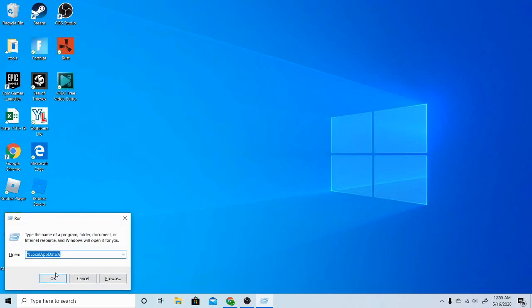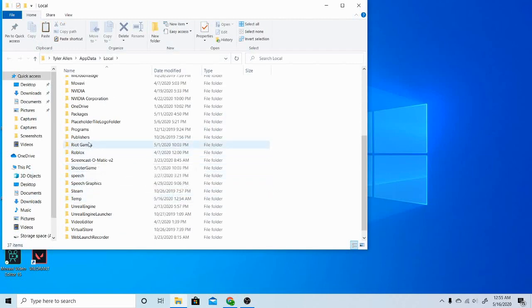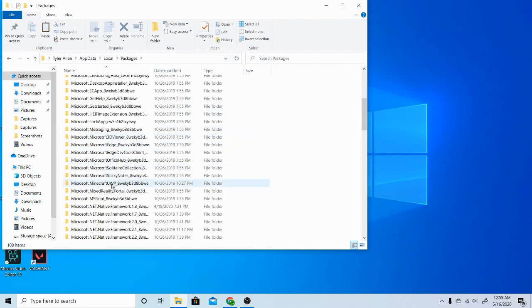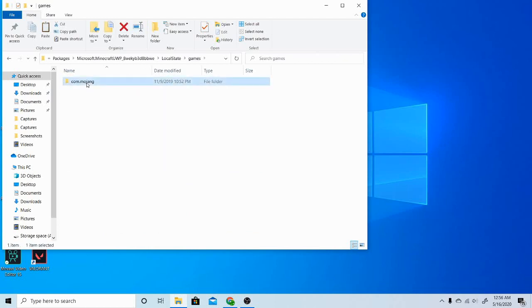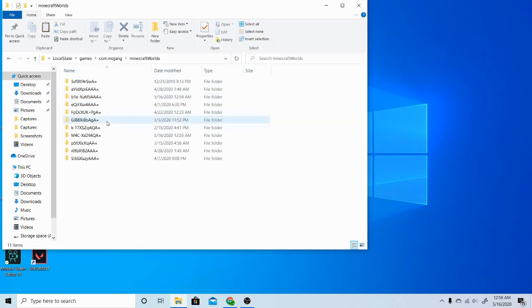You're going to look for 'Packages' right there, then look for 'Minecraft' — right there. Then you're going to look for 'LocalState', then 'games', then 'com.mojang' — that's the only thing in there.